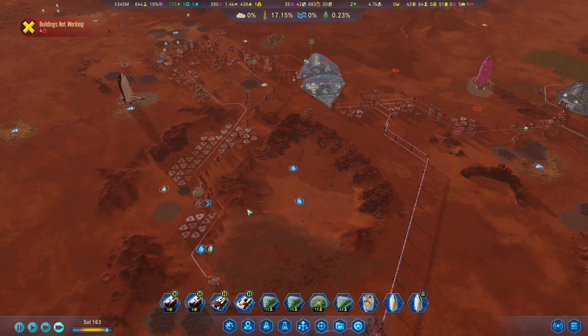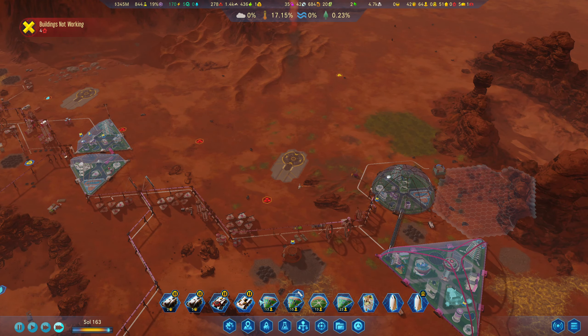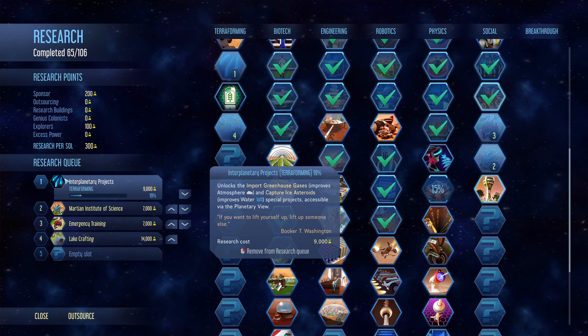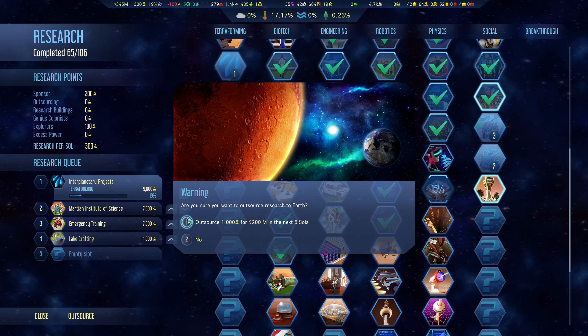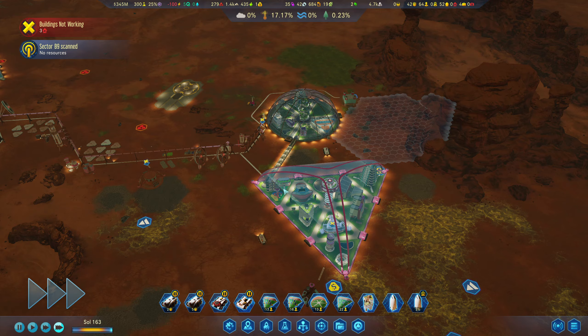Let's send this one off with 12 in now — a nice steady income. We'll bring in our next rocket as well. I'm going to keep bringing seeds every time — might even get a second one of these in. Once our population's up we did hit our research didn't we! Interplanetary projects — this is going to help us: it unlocks import greenhouse gases for the atmosphere and capture ice asteroids. I think we'll outsource — actually no, we've got our research thing going.